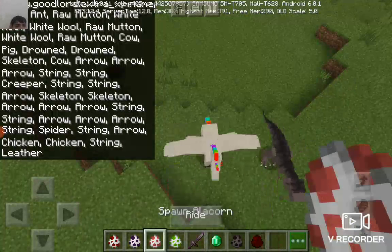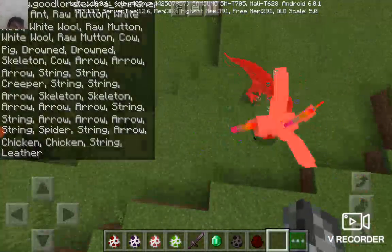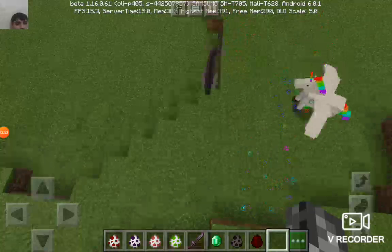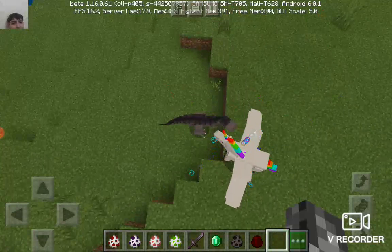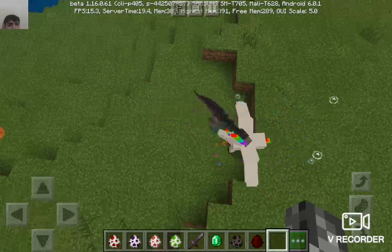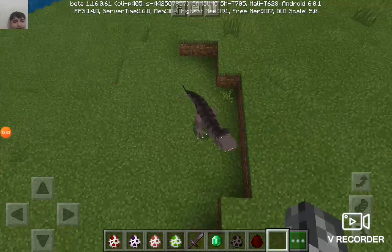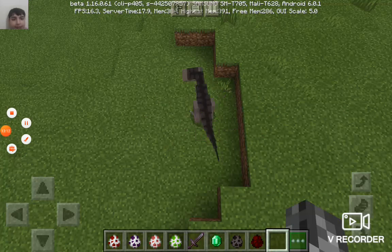The T-Rex is going to move the alicorn and they're going to attack the alicorn. T-Rex attacks. Thank you for watching this video - please check out, like, share, and subscribe. See you next time, bye bye!